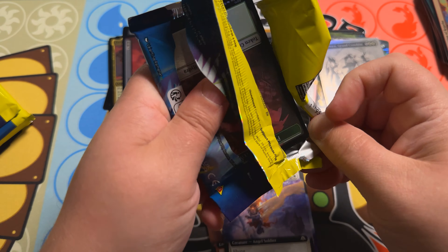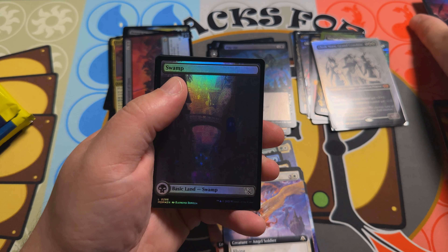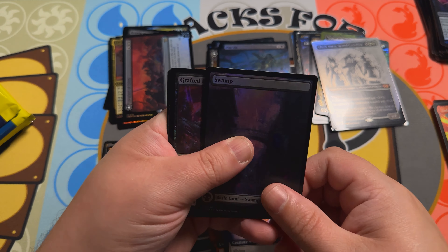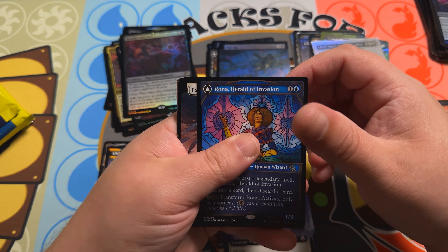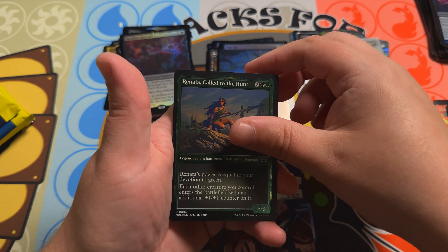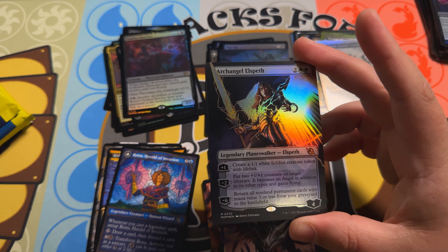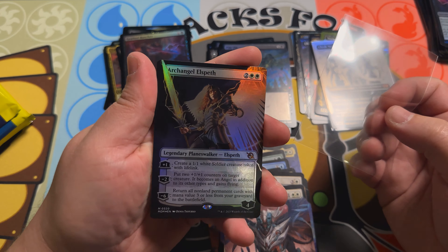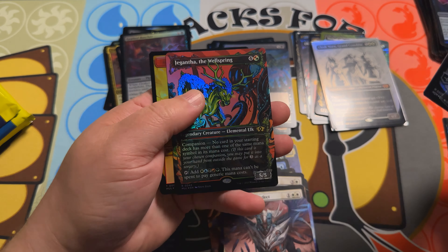Alright, getting into that second half of the box. Let's see if we can get through it a little bit quicker. Don't forget to check the link in the description below — we are always giving away something on the channel. When this video gets uploaded there will probably be a new giveaway, so go ahead and check the link below. Grafted Butcher. Rona, Herald of Invasion. Excise the Imperfect. Timeret, Chosen of Death. Renata, Called to the Hunt. Archangel Elspeth — a planeswalker making an appearance! Totally forgot this was in the set. Really cool art — absolutely love it. And I do not think there is a halo foil version of this. Gigantosaurus, The Wellspring in foil for the multiverse legend slot.